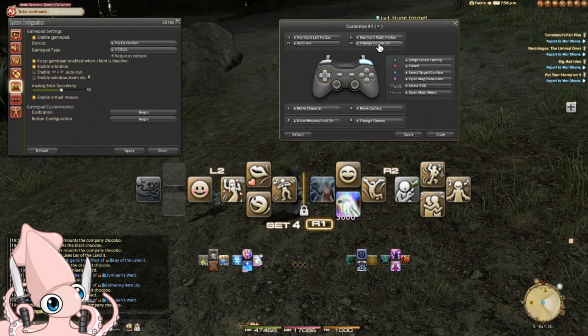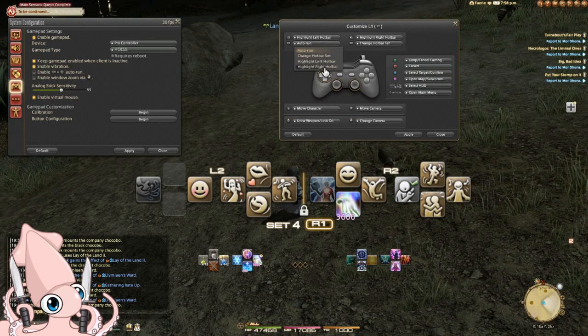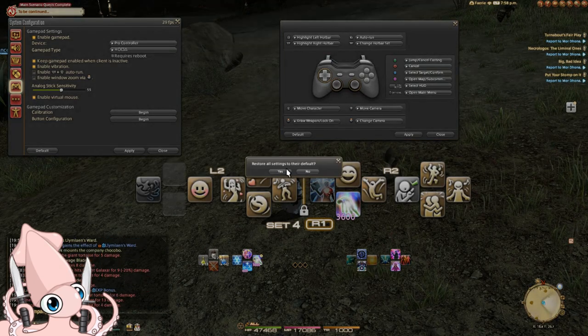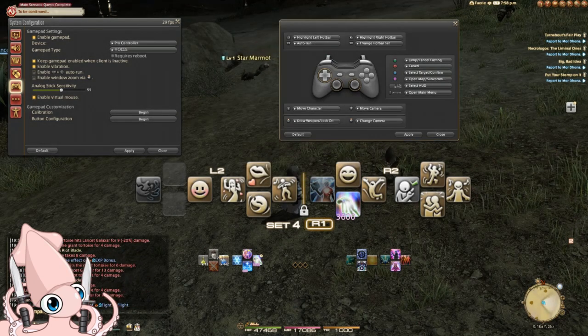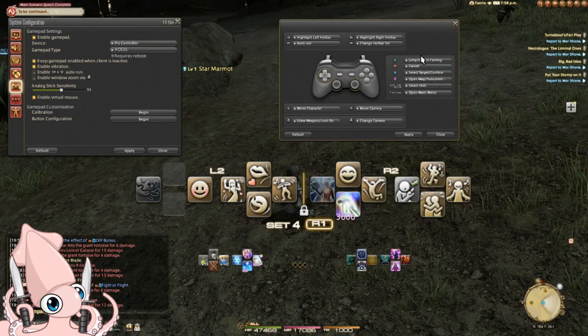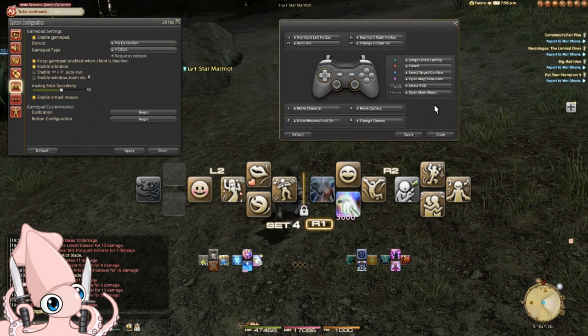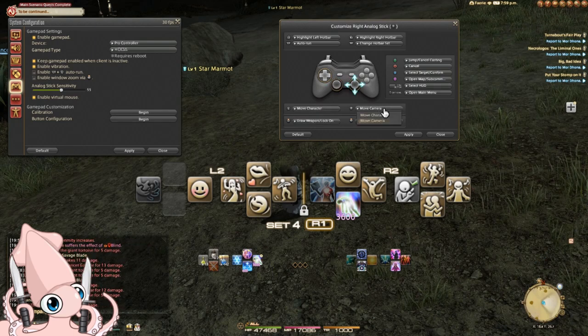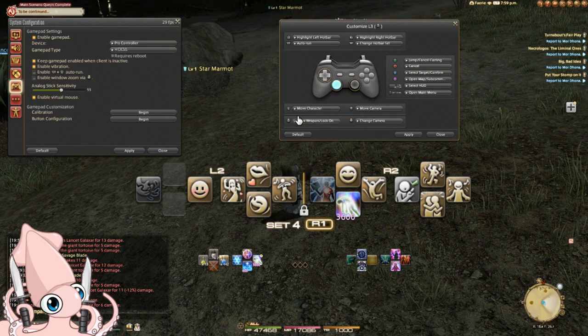However, you can modify the trigger and bumper section if you want. There are valid arguments for using left trigger and left bumper as the modifiers, and I hope someday to do a theory-crafting video specifically on that topic. For now I'll leave it as default. You've also got the face button sections, which you can technically change. The D-pad can't be configured. You've got the analog section to pick which one is your character and which is your camera, and lastly your left click and right click for when you click in the analog sticks.